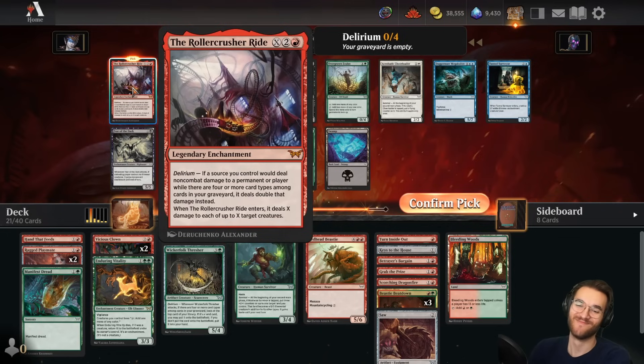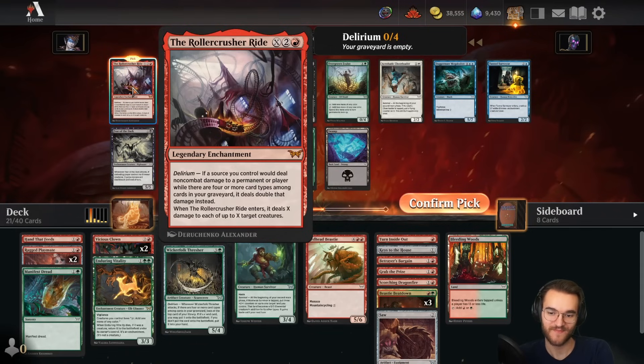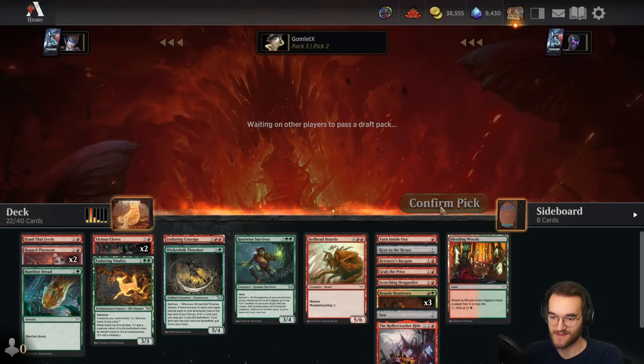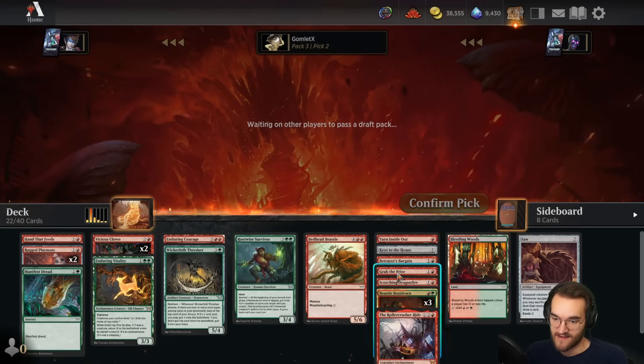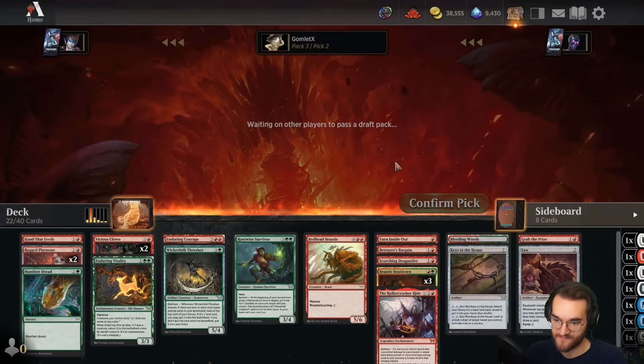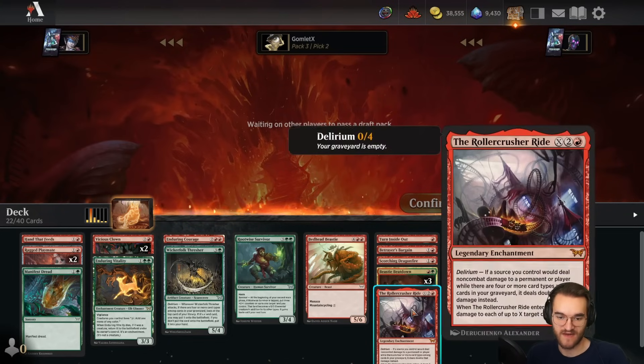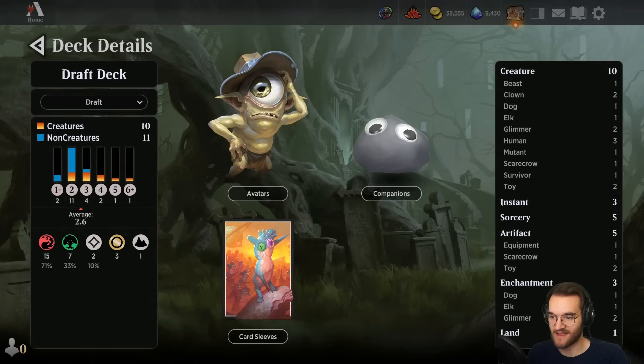Pick two: Rollercrusher Ride! I'm looking for creatures and I'd love more, but I cannot pass that up. This card is immensely powerful — with delirium it's like five mana for four damage to two targets, or six mana for six damage to three targets. Without delirium, at six mana dealing three to three things can often win a game if there are three cards on board that would die to it. I'm just taking the Rollercrusher Ride. I have to cut some non-creature stuff for room — probably those two. It's also another enchantment for delirium — our third enchantment.